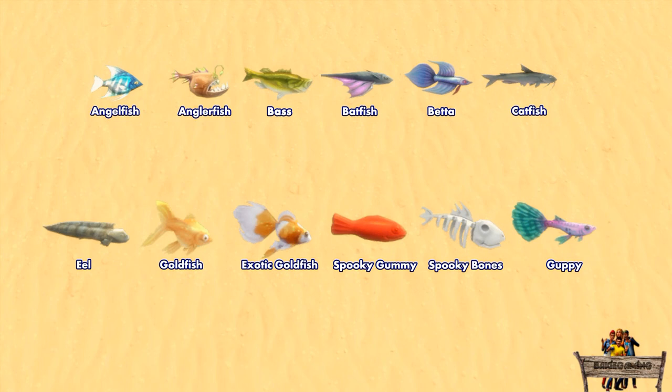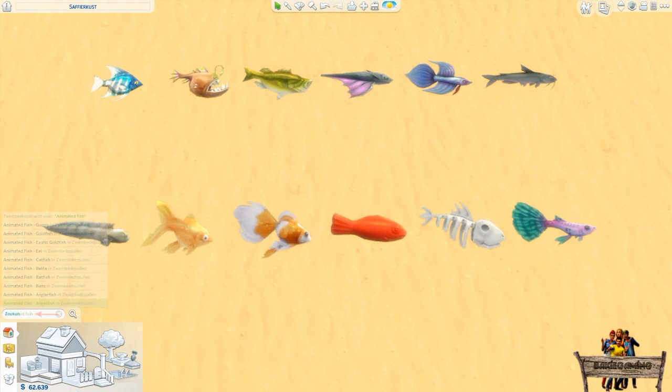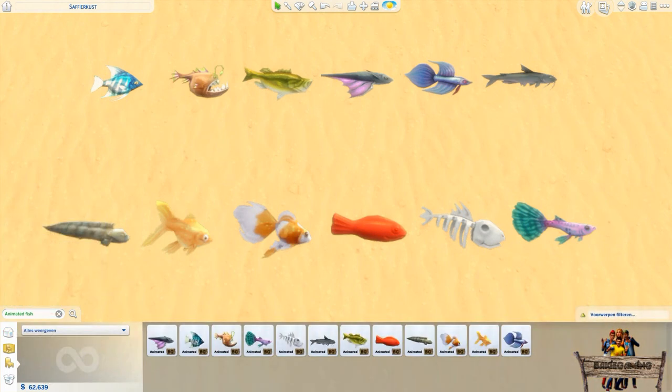Now without any further ado, let me tell you all about this first pack of the animated placeable fish. Making this new kind of mod cost a lot of time and the total amount of fish in game is even more than 50. This first pack contains 12 different fish species. All of these new fish can easily be found by typing 'animated fish' into the search bar. As you can see only 10 out of 12 results will pop up.